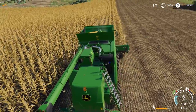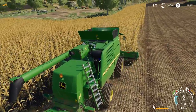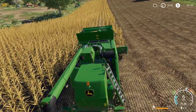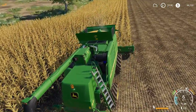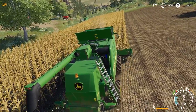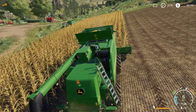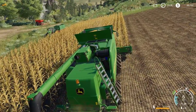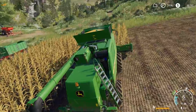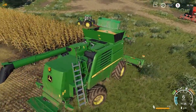The windshield wipers do turn on automatically when it starts raining, which is a cool effect. There were some mods in previous Farming Simulator versions that had that feature too. Unfortunately they don't have the water drop effect yet — in Euro Truck and American Truck Simulator when it rains, water drops form and run down the windshield. That would really be cool in this game but it doesn't do that yet — maybe a modder will come up with something in the future.